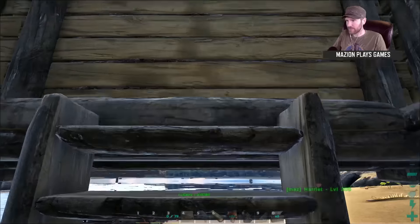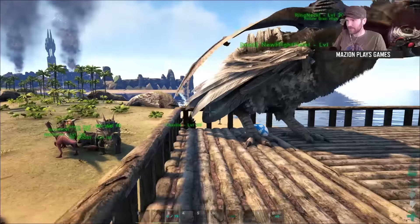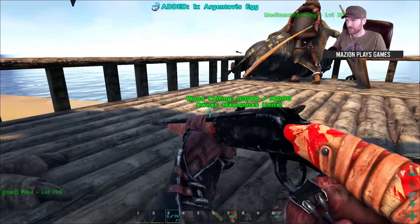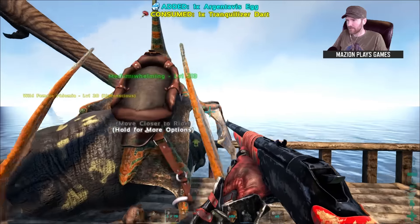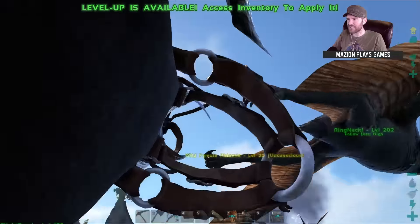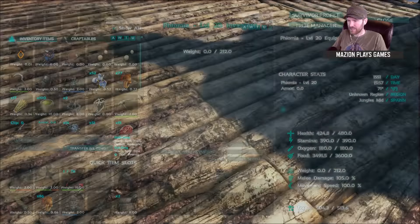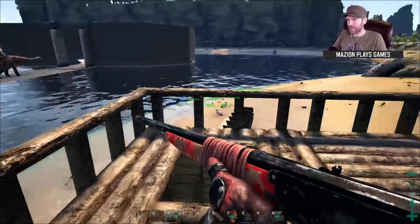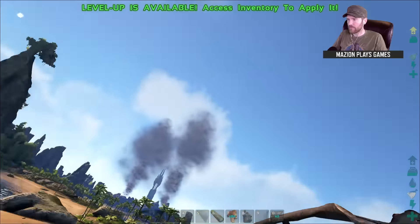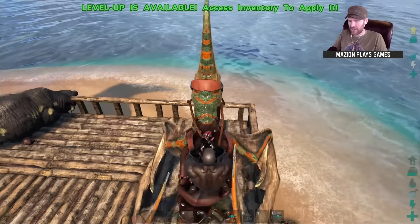I shot him in the butt before I fell. Hey, look, an Argentavis egg — even though there's no other anything here. So we got this level 120, and this level 20. Are you stuck in this Phiomia? Level 20 Phiomia is stuck here on top of the base. Get over here. Thank you. Medium warming was stuck in him. But I just need to get some berries and put it on there, real quick.